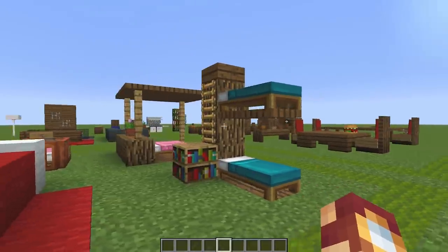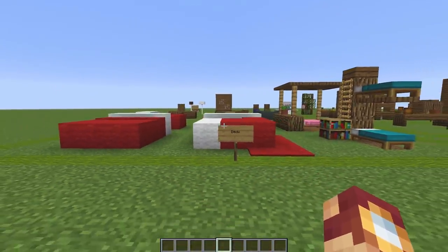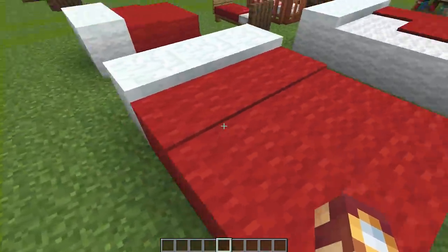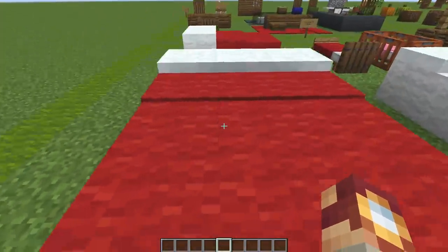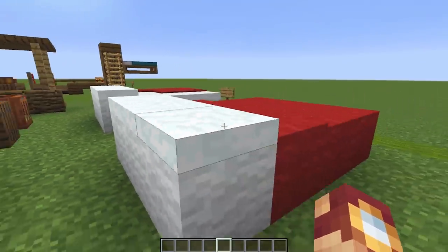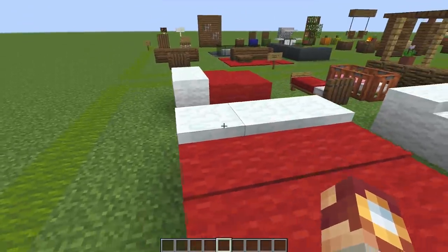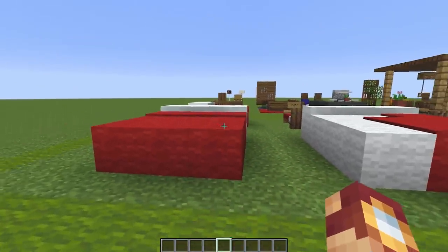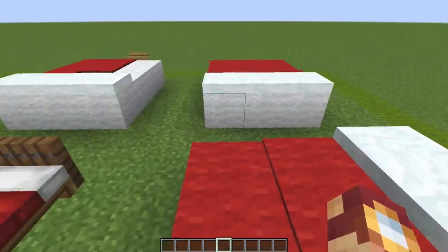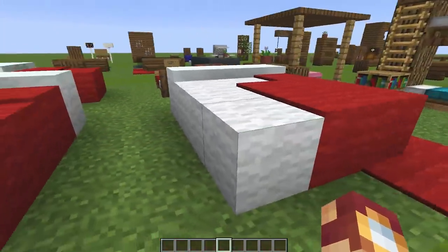Moving on, we have more uses for those trap doors with beds. These are a couple of my favorite bed designs, and this one is kind of the standard queen design, where you do a couple of pieces of wool, the same color carpet, even white wool there, and then snow on top for a pillow. This just looks extremely comfortable, and you can even do different sizes, like this little full size here. That's one thing I really like about it — it's extremely modularistic.